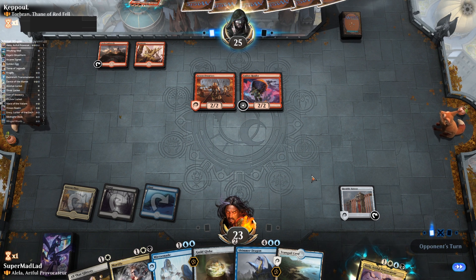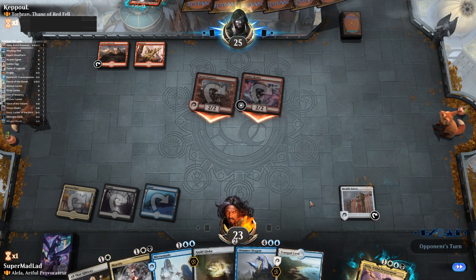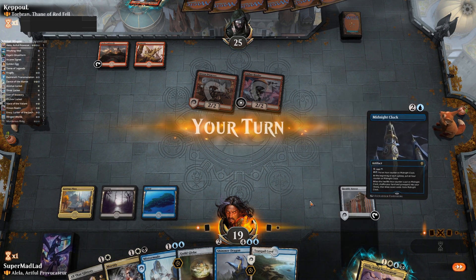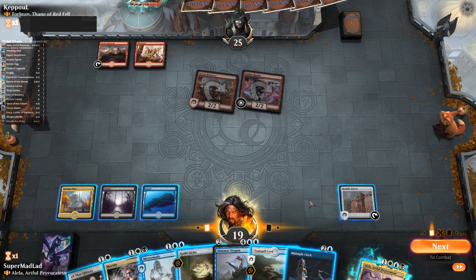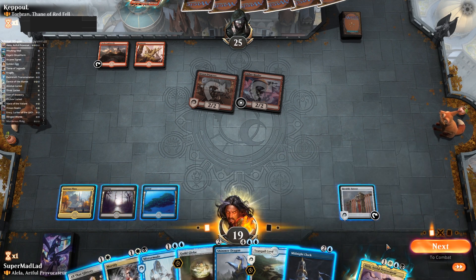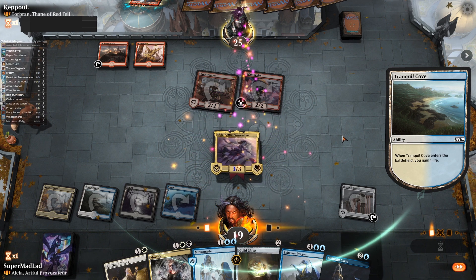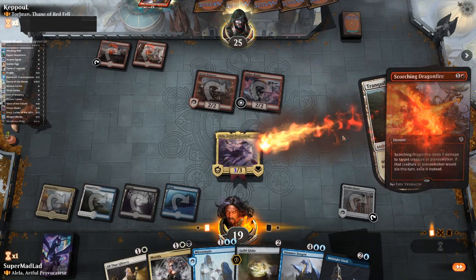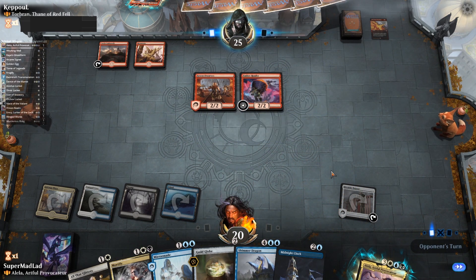I'm still not really considering putting Alela out there — it's very easy to kill a three-toughness creature. It would be nice if I could dodge Alela's death. They did miss their land drop, so this actually could be the window. I'm thinking about what removal they'd have — they could crack their Ember Hauler and only need one more point of damage to get rid of Alela. But then that's a creature off the board as well. I'm going to go for it. There's no way she survives — and yep, there she goes. Command zone please.